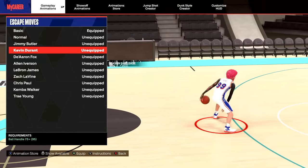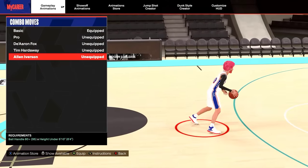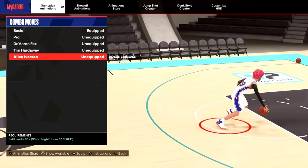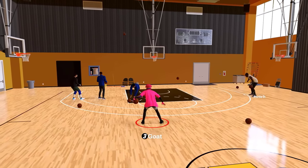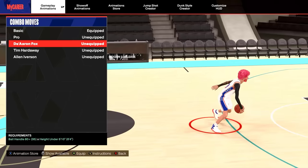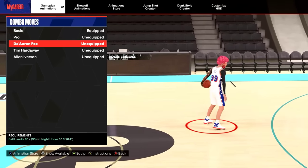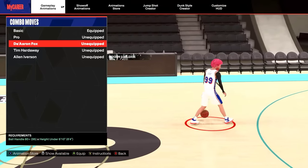Overall, the best escape for the average player is Kemba Walker. For the combo moves, they added Alan Iverson again — under 6'10 and only need an 80 ball handle. It looks pretty cool, I'll give it a 7 out of 10. Rarely anybody uses these moves but the best one is De'Aaron Fox. I think these moves are better on a taller player.